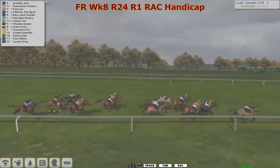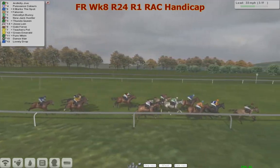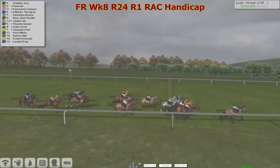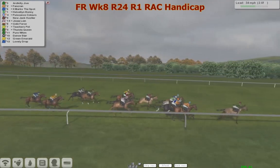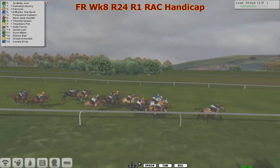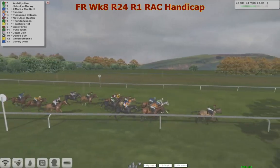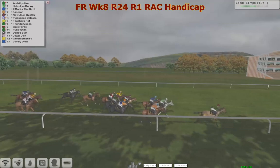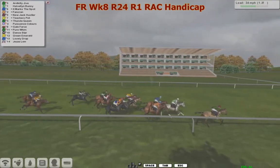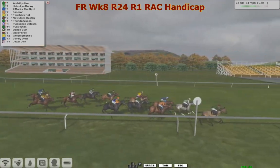Odd a Kelly Jive in front, Patience Colors in second, Fan Crown in third. X Marks the Spot towards the outside looks to have a big claim. In between runners, that's Helvin Bunny — the gray horse now starting to run on quite nicely. But it's Odd a Kelly Jive in front, Fan Crown second, X Marks the Spot just looking to get closer. Teachers Pet, Gale Force — but they've got to catch Odd a Kelly Jive, who still goes and looks to be traveling good. At least two lengths in front. Helvin Bunny is now really running on. Odd a Kelly Jive needs the line — Helvin Bunny is not making this quite easy.